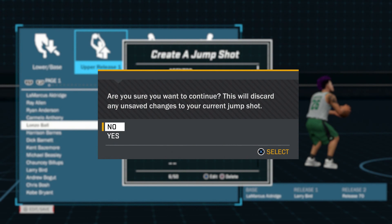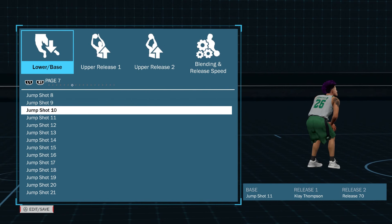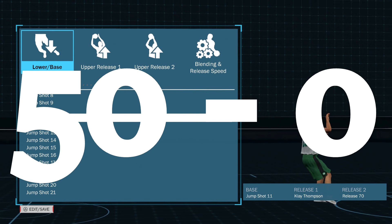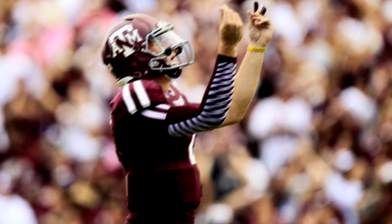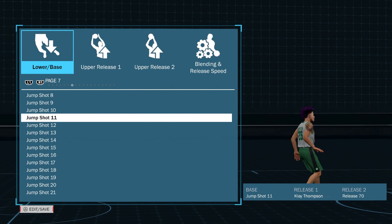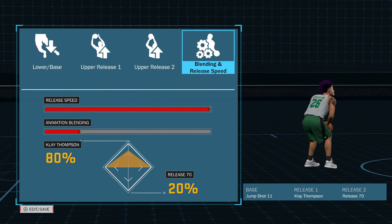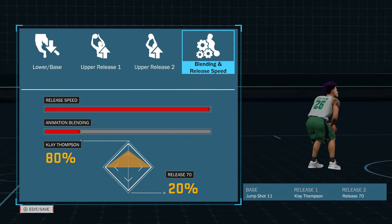Let's cut to it. As you can see here, this is what I think is the best jump shot in the whole entire game. I use base 11 with Klay Thompson mixed with a release 70 mix. And what that creates is the money team — nothing but cash. Jump shot 11 is the fastest in the game, same as LaMarcus Aldridge. For my blending settings, I did 8% Klay, 20% 70 with max speed. And it's nothing but green lights — y'all saw the montage, I play no games.